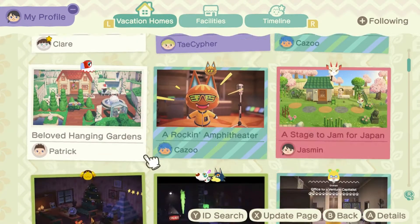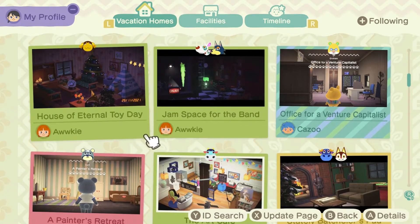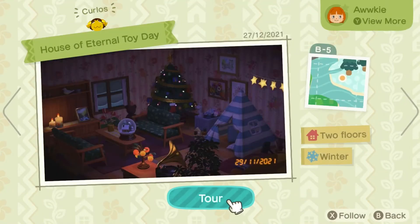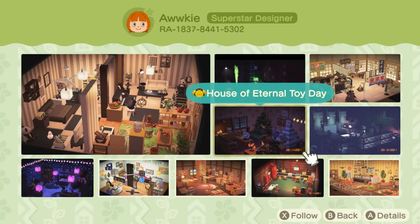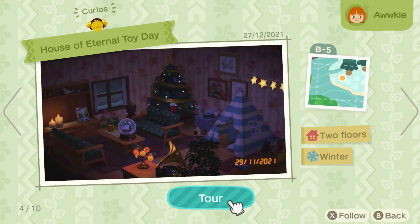Now we're going to go to the House of Eternal Toy Day — this one right here by Aki. Here is Aki's information in case you want to check out any of their other builds; they all look pretty cool. But for this one we're just going to go to the House of Eternal Toy Day — it's with Carlos. He is so cute, isn't he?